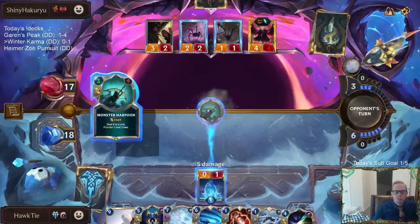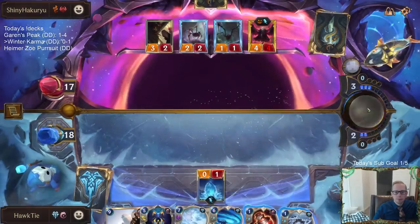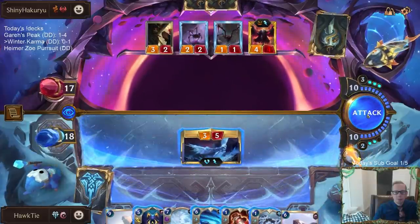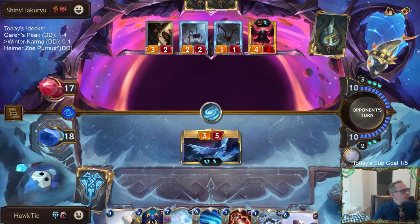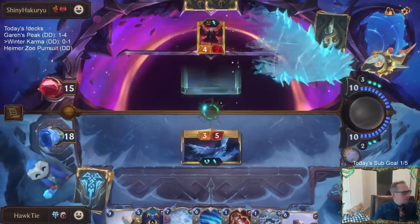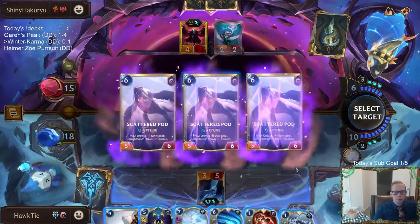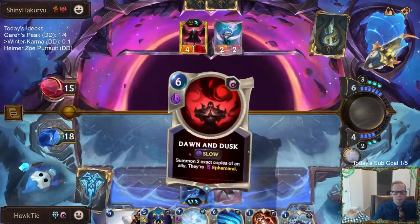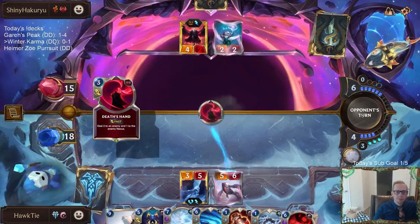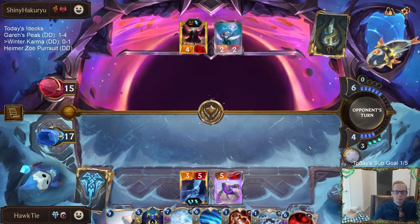They're down to two cards, then one card. What am I drawing with that Scatterpod? The slow spell would get us — we have two Winter's Breaths and one Dawn and Dusk. I think we're drawing slow spells. We drew Dawn and Dusk for Anivia — that's exactly what I wanted.